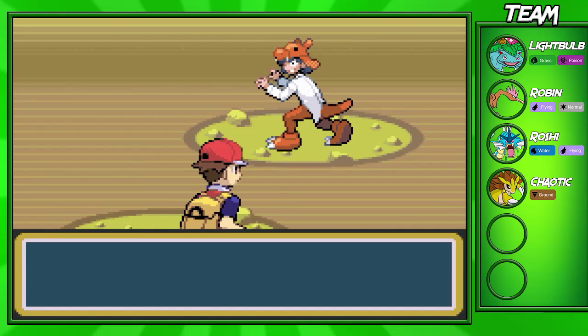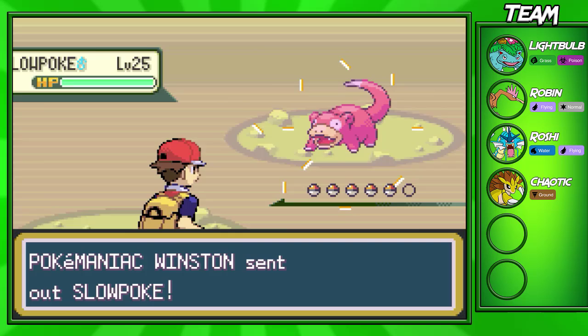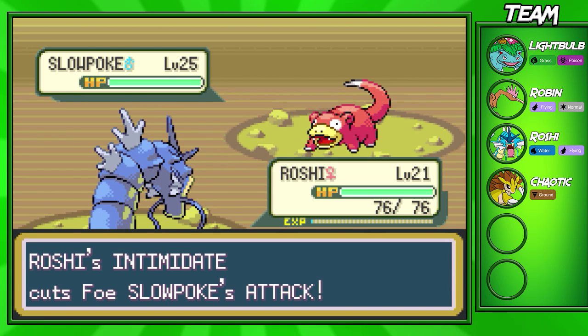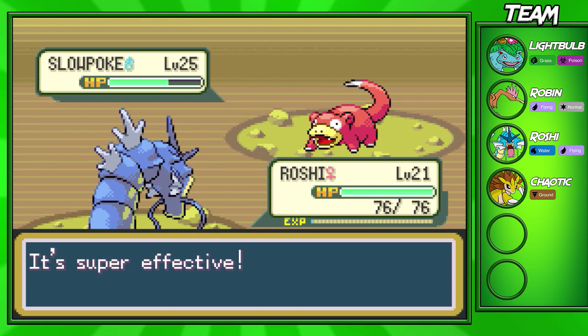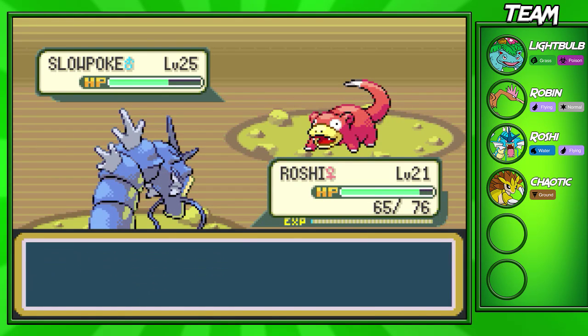Now we're going to fight another Poké Maniac right here. Winston is going to have a level 25 Slowpoke. We shouldn't have too much trouble with this Slowpoke. I'm going to get an Intimidate off — it doesn't really affect anything. But since we do have a Dark move, this Pokémon is pretty defensive but we'll still be doing a lot of damage. Psychic on Slowpoke, Slowbro, Slowking — super good move.